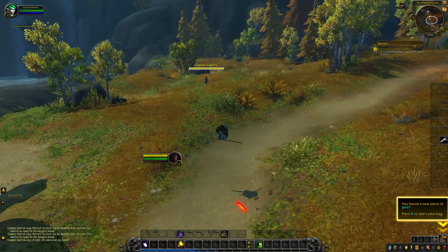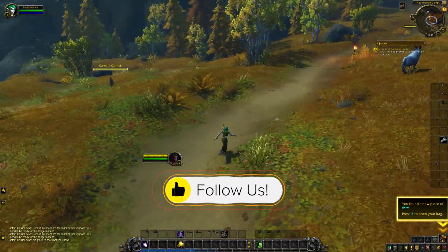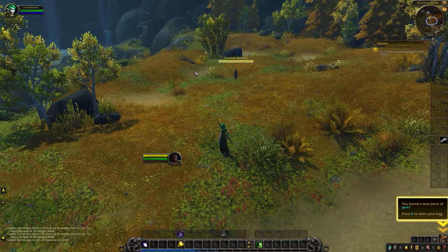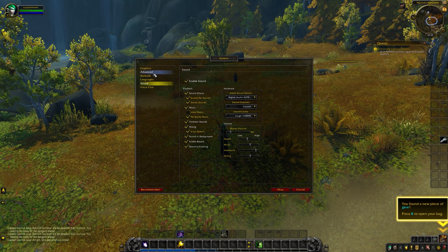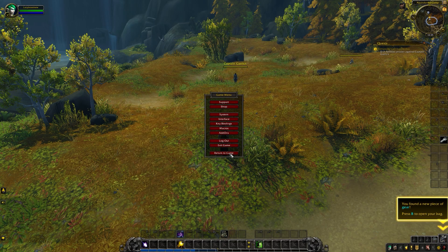Now if you are a warrior this will be a different NPC, but don't worry it's the same quest. This quest is all about teaching you about combat. Now one thing I want to show you before you start combat is the personal resource display. If you go to Interface and Names and click personal resource display, you will get this little thing popping up and it will show you your resources.